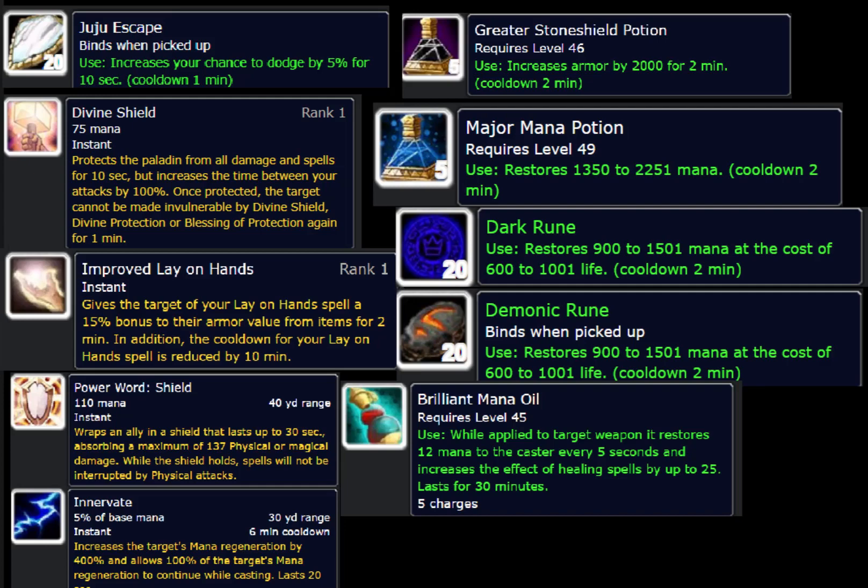Improved Lay on Hands is really important — you get this in the Holy tree. It lowers the cooldown on Lay on Hands and puts a buff on you for 15% extra armor for 2 minutes. This is really useful against hard-hitting raid bosses. Some people will say you can put this on a warrior or feral druid, which a Holy Paladin can certainly do, but as a Prot Paladin, this is your own personal defensive cooldown. It has a long cooldown but it's very useful, and you can have multiple Paladins using it in one raid.